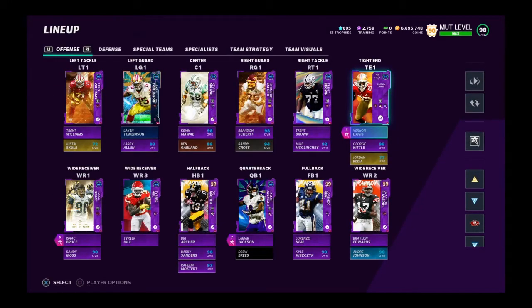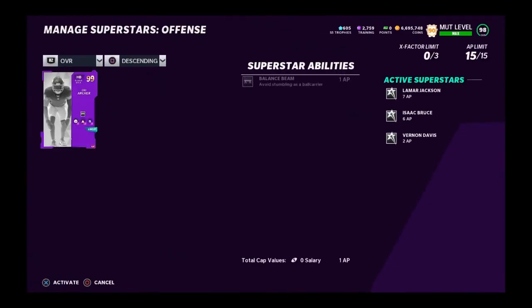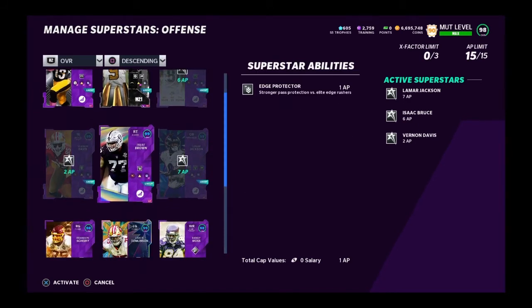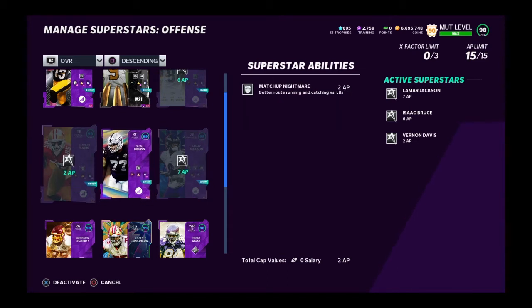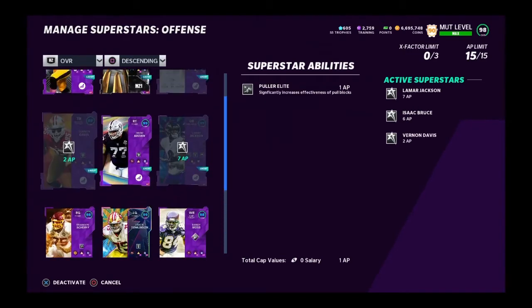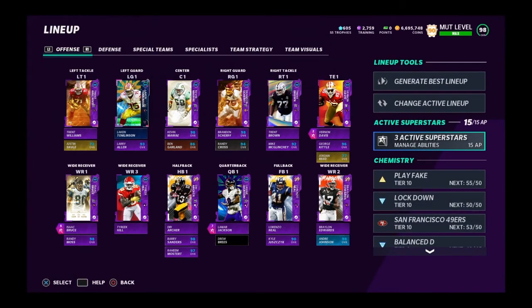For offense I'm running Lamar with roaming dead eye, escape artist, and gunslinger. I'm throwing a lot of corners, so that's why I want roaming dead eye. Then burning matchup nightmare, and even though playmaker is super expensive, it's just so good.